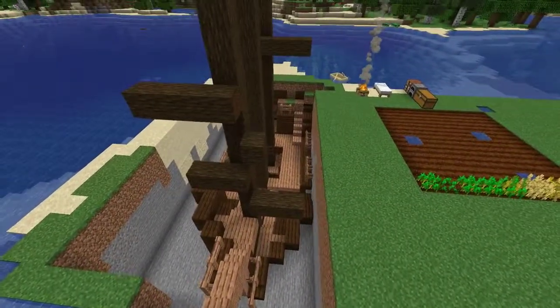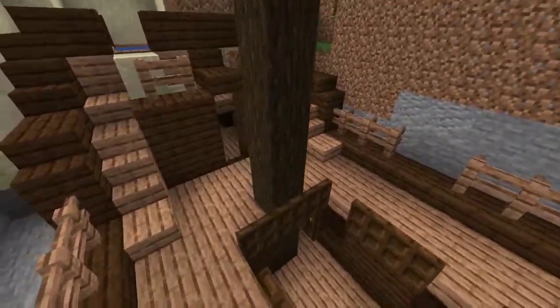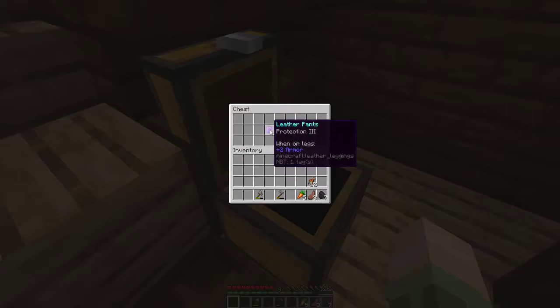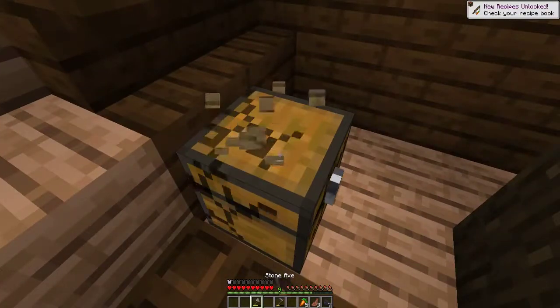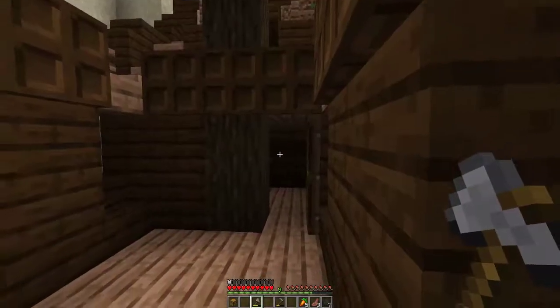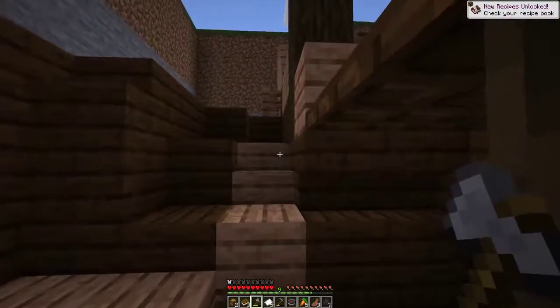Chest number one has some coal, carrots — that might come in handy — and some Protection III pants. Considering I had no armor anyway, let's grab those because I haven't found iron yet. That was a good chest. Chest number two: a compass, some paper, some books that'll come in handy, and a buried treasure map as always. And we'll take the chest while we're at it, because why make the thing twice.